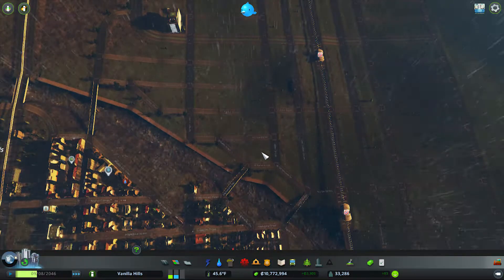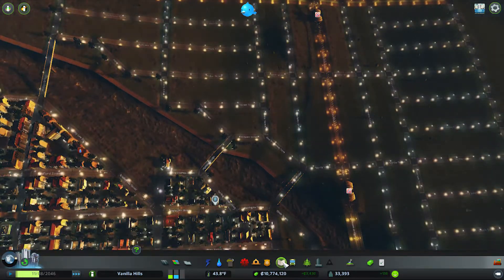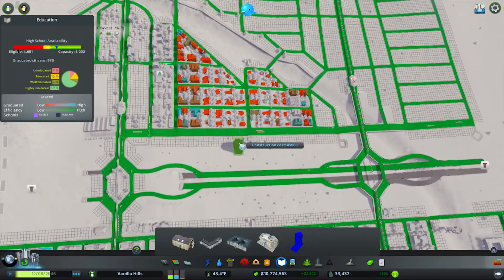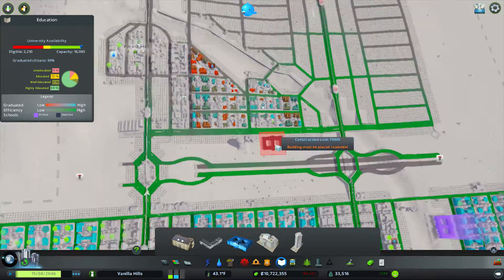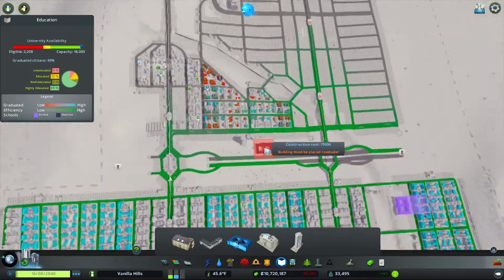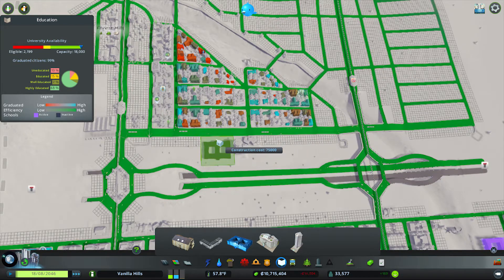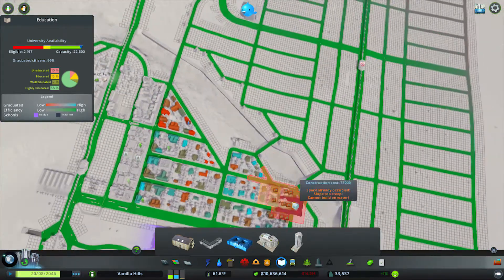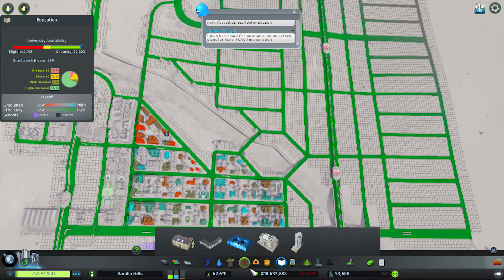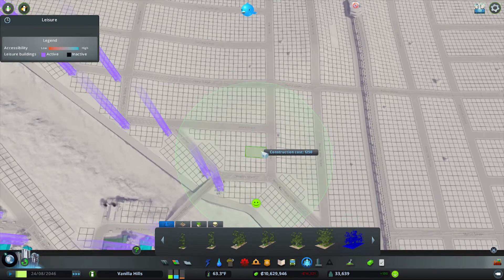Then we need more residential, which we can jump over here because over there has power already. We did not actually fill this out, I don't think — no, we didn't. So we'll have that right there. Maybe a college — how far does the college stretch out? Yeah, we can have a college down here and a college on the north side. Just right there. We'll deal with the elevation of the stuff in a moment, but we do need more residential, so let's plan that out.